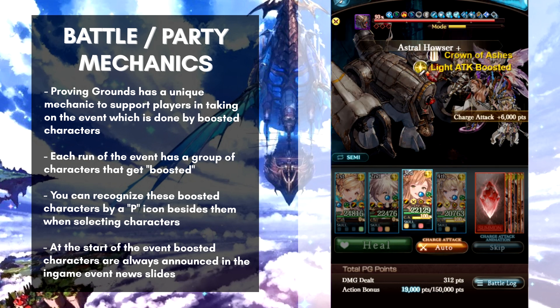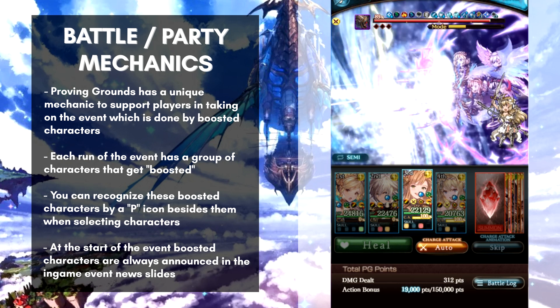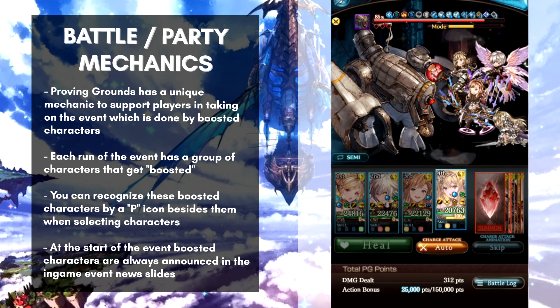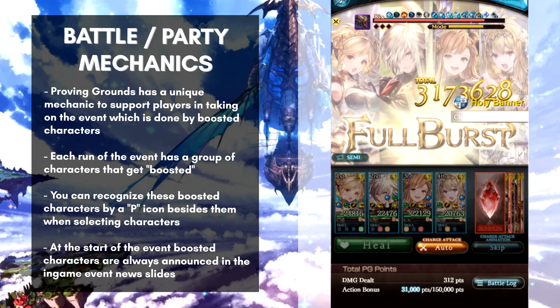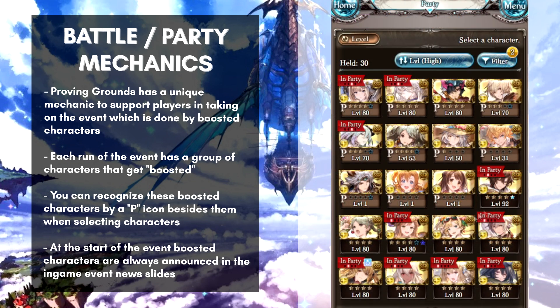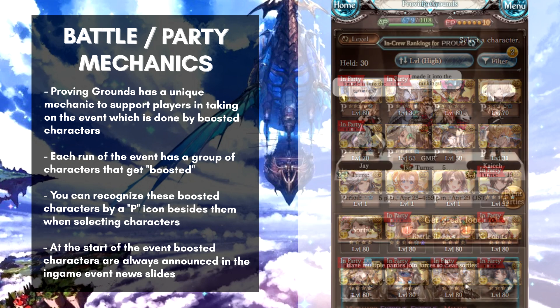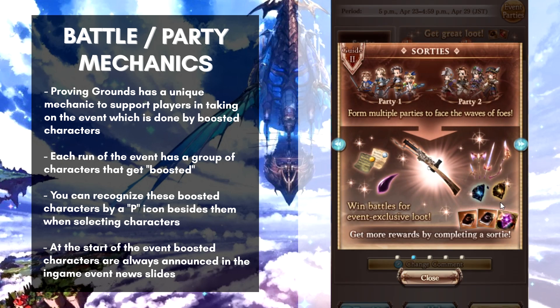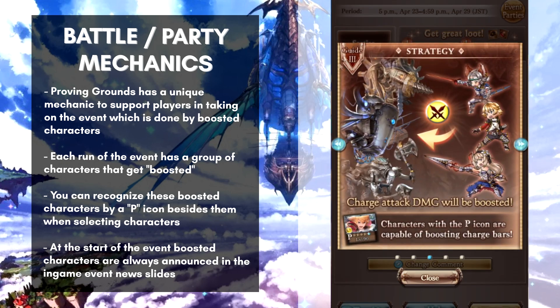Proving Grounds also has a unique mechanic to help you in battles — boosted characters. Each run of the event features a group of characters that receive a boosted effect during the event period, and you can tell who these characters are by the P icon displayed beside them when making your party. The boosted character information is always shared at the launch of the event, so make sure to read the event details whenever it comes around.